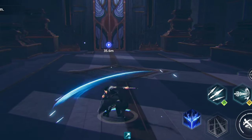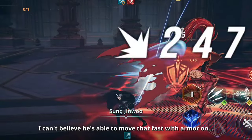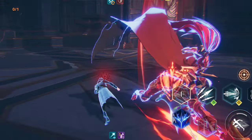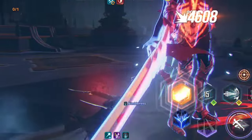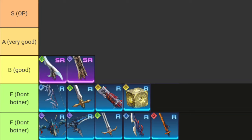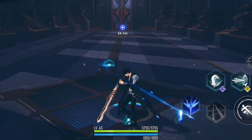Moving on to B-tier weapons, starting with Baruka's Dagger. It's a dagger type with small attack range and fast attack speed, and its damage is good especially when attacking monsters from behind. However, monsters aggressively target you, so it cannot fully maximize its potential.